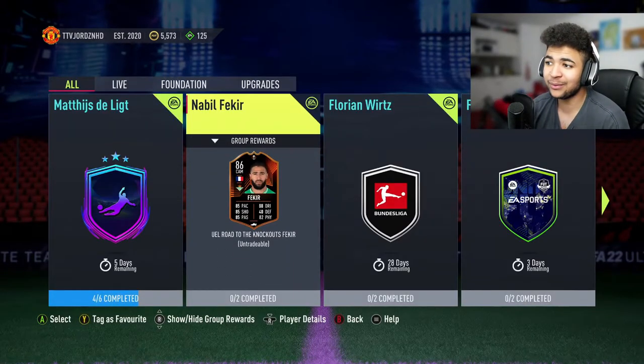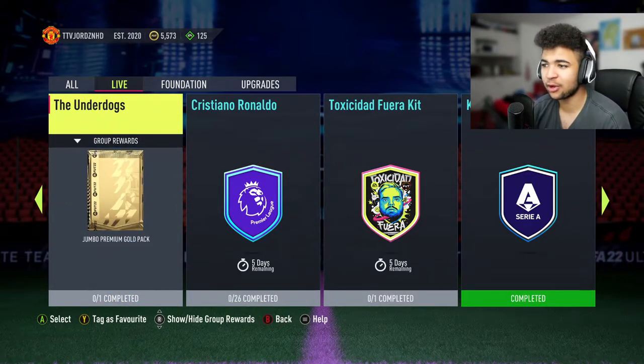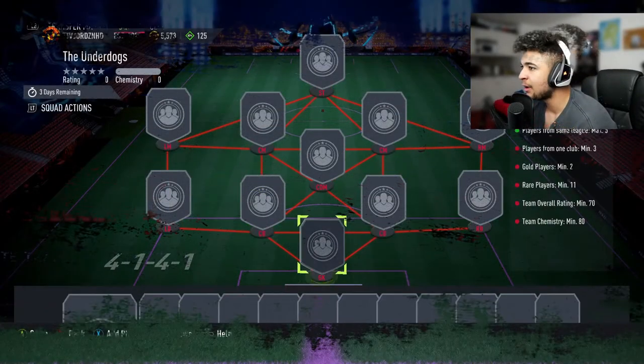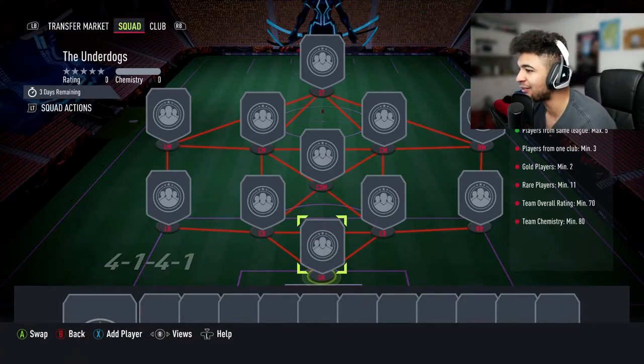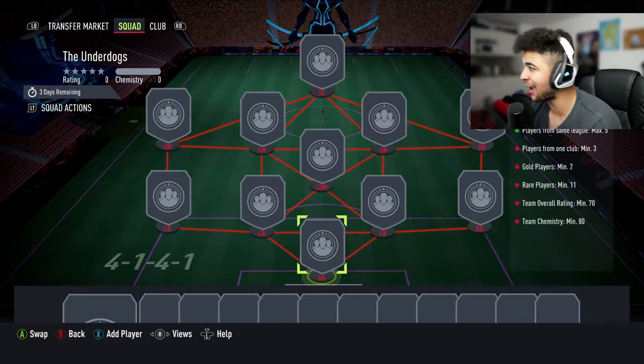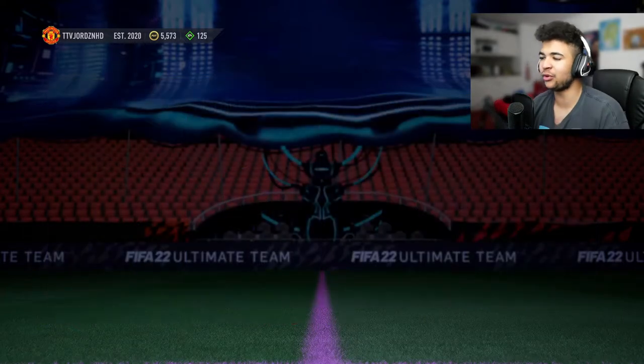With that being said, let's have a quick look at what else they've dropped. The Underdogs SBC for a general proven gold pack — let's see what you have to do: same league, max 5 players with one club, minimum 3 gold players, minimum 2 rare players, 11 players, 70 overall with 80 chem. Not too shabby — I'm going to do that later off camera.